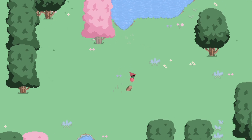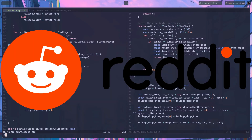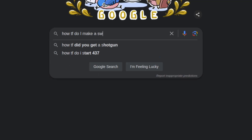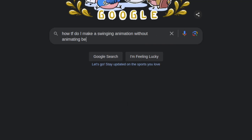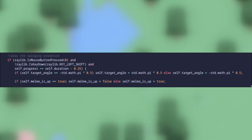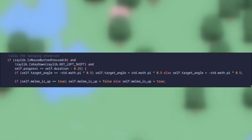From the depths of Stack Overflow to the top posts of Reddit, I searched high and low for the resolution to my problem: how do you swing an item to make it look cool while avoiding animation? It turns out the solution is pretty simple — which makes it even more frustrating that it took me so long to figure out.